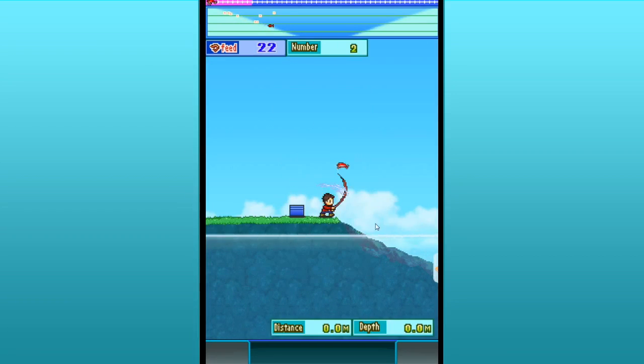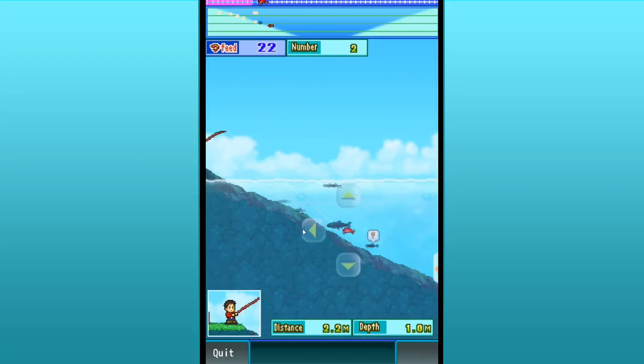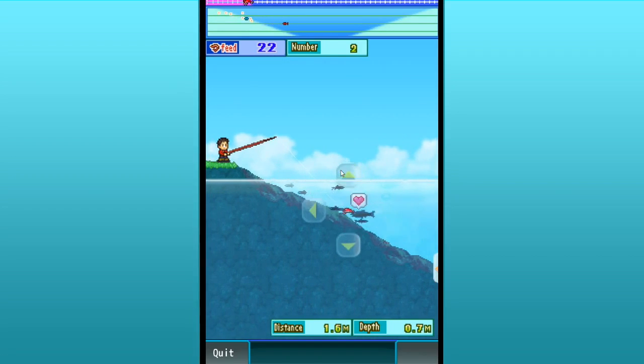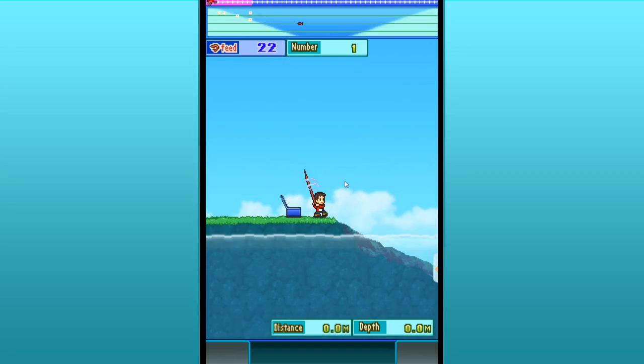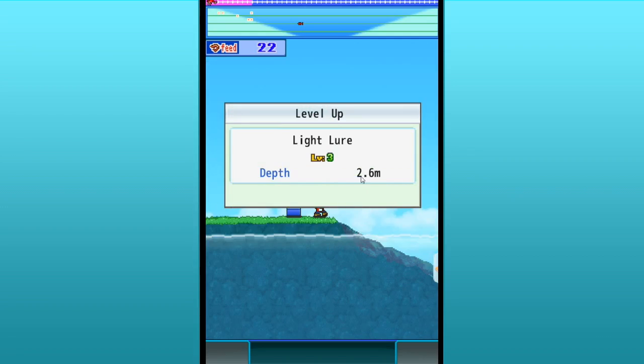Let's draw the power back a little bit. And there's the biggie — come here, big guy. Oh, we caught him! Yes! That was a really big eel. And that upgraded our light lure — it's level 3 now!